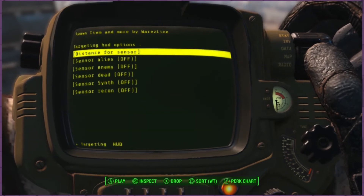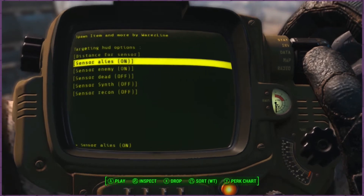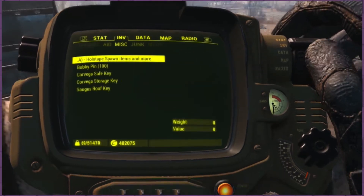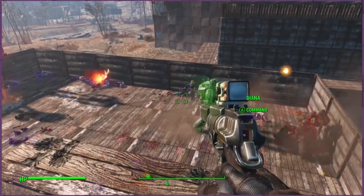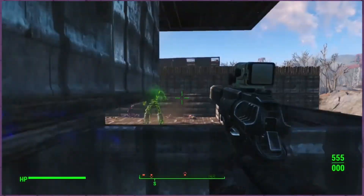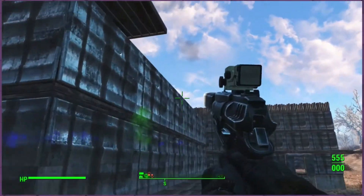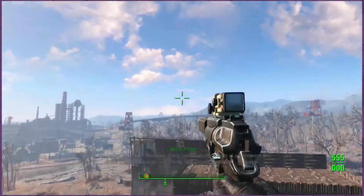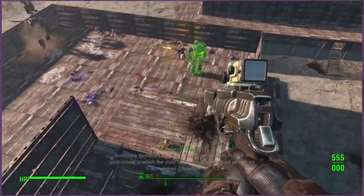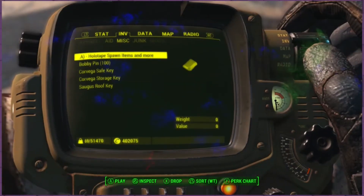Targeting HUD pretty much just senses enemies, allies, and the dead. It highlights things in different colors and lets you see them through walls, which is pretty cool. The highlight enemies feature is decent, especially because you can see through walls and see where the bad guys are.